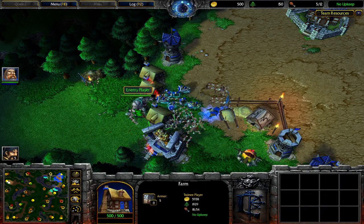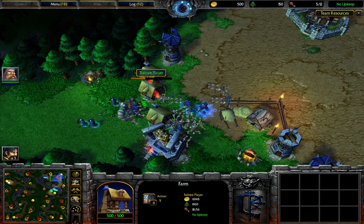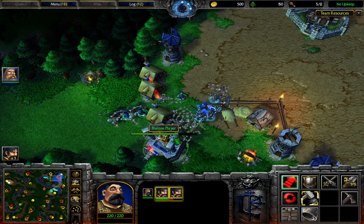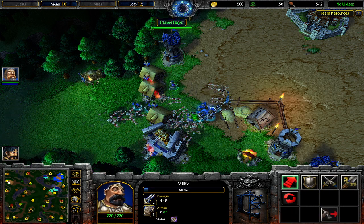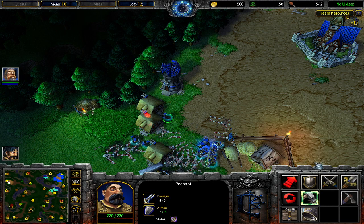This is a showcase of how larger units can be more powerful overall, but their larger size becomes their downfall as your defensive structures deny their movement. This is how you do structure positioning and gapping.